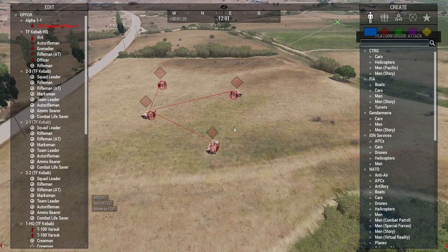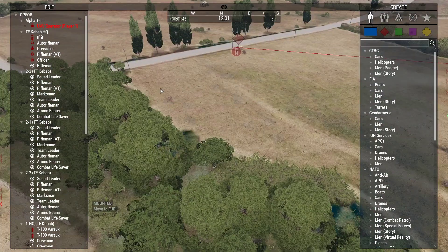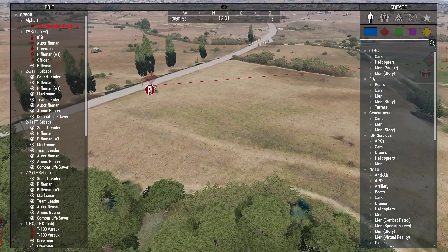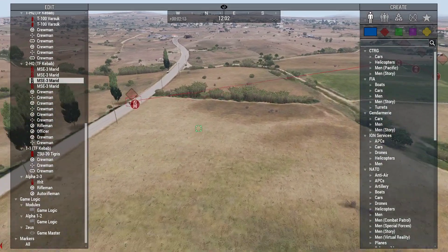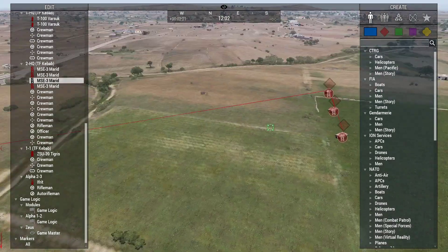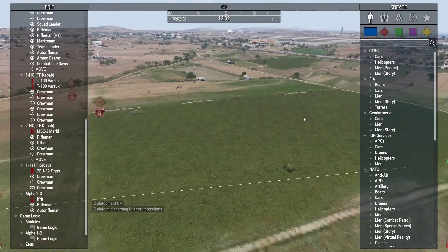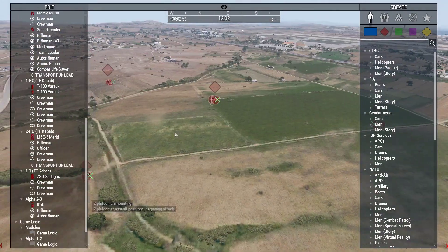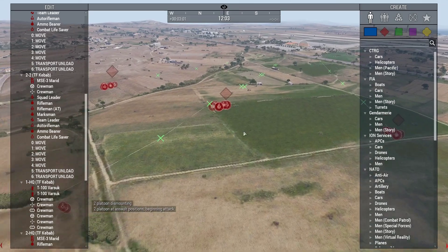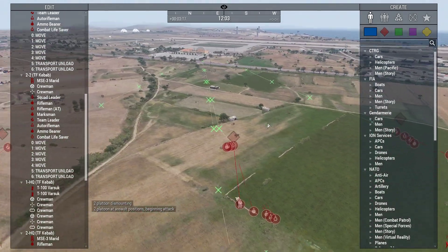So mount everyone up and then form the transports into a group. This guy every fucking time goes back at it again. They move to their form-up point, then get assault positions in a line, the HQ hanging back, and then they all move in to attack the objective.